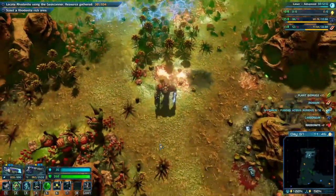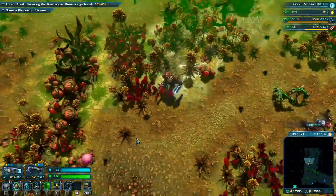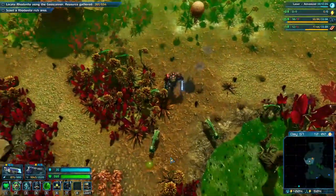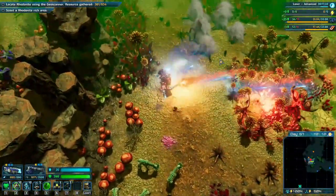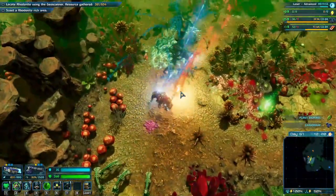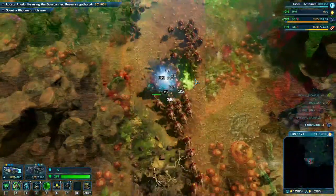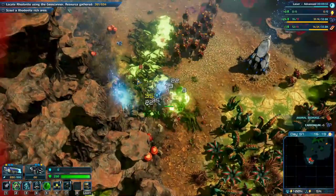Let's head on down to the objective. Look at all the resource nodes on this one — so so tempted to throw down an outpost. Got more ironium. Get these guys all burned out here and let's continue to head on down to the objective.